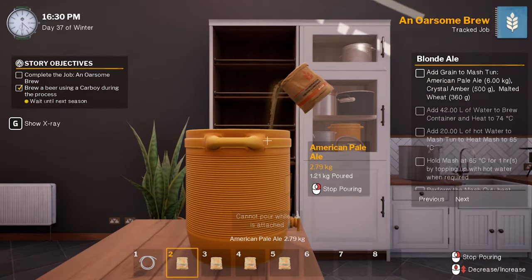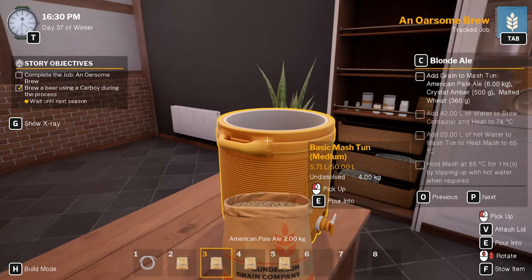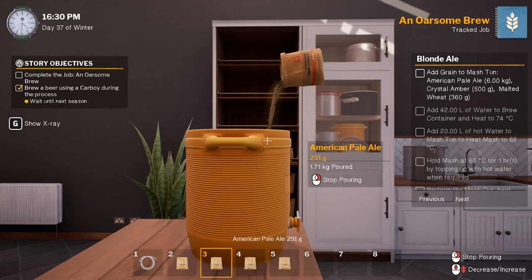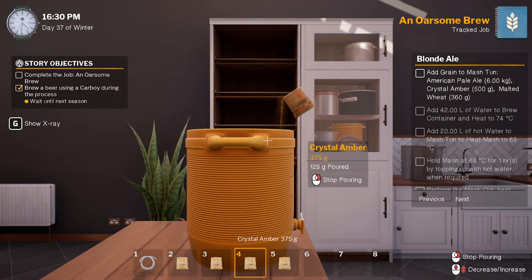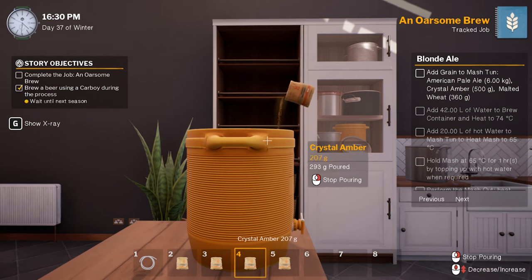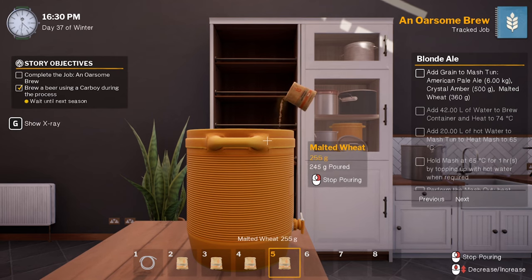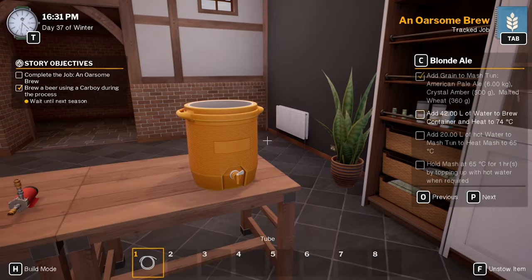Throw the full six kilograms in. I'm going to do one lot of yeast this time, not two, to try and get that ABV down. And then maybe only 200 grams of sugar instead of 300. I'm just a bit concerned we're going to go over again - I'd rather go under. Even if we go less than three I'm not too concerned. Done - put lid on.